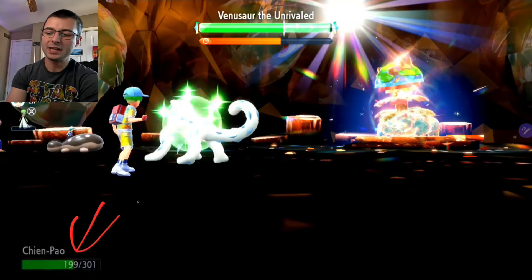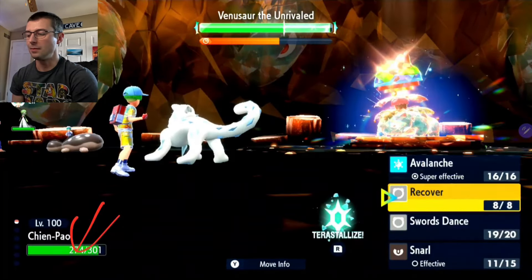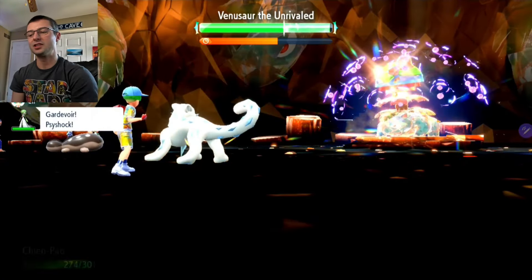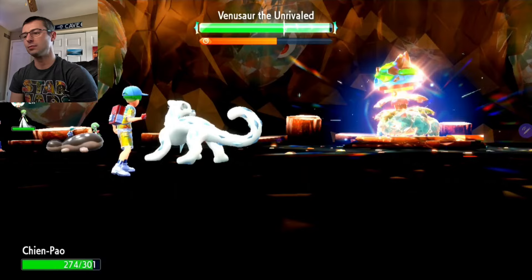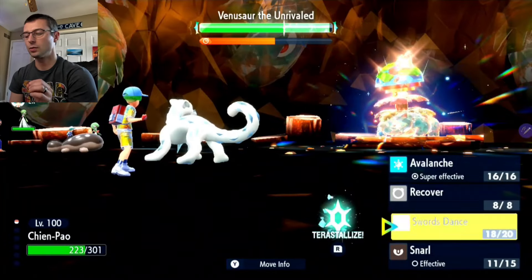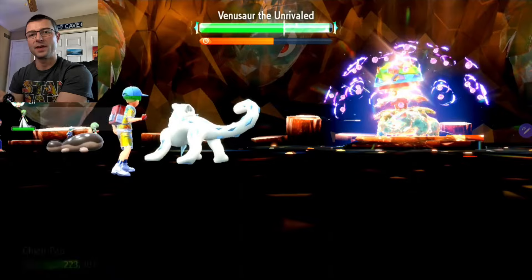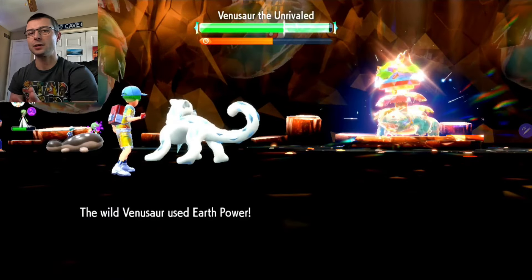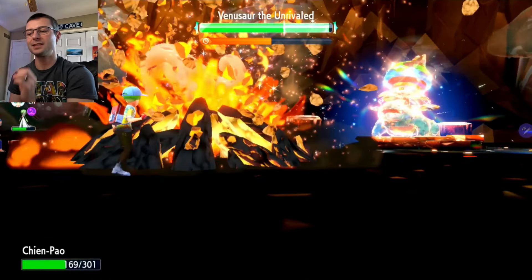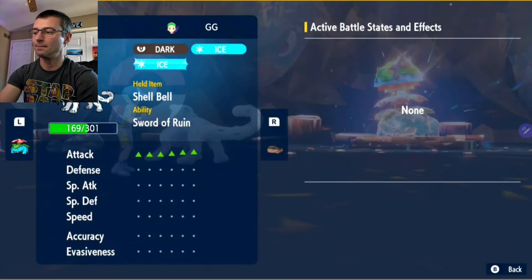Pay attention to the HP bar — Venusaur is not hitting me very hard. The Snarls have done their job. I'm tanking hits and Gardevoir is keeping me alive. We're getting these three Swords Dances up with no problem. Once fully buffed, this Pokémon hits incredibly hard. This is the final Swords Dance — I'm going to Terastallize to Ice and hit with Avalanche, and odds are we'll take the entire shield in one hit.